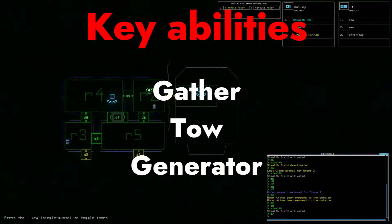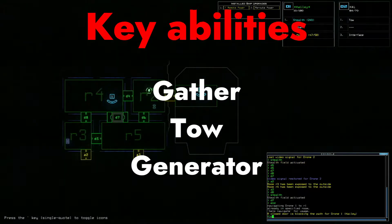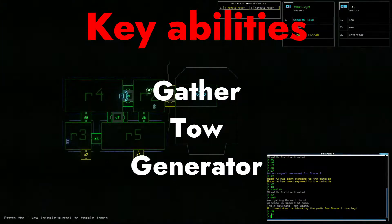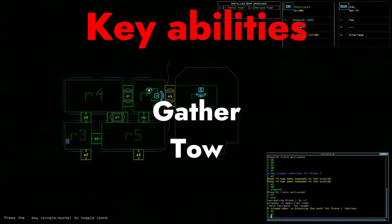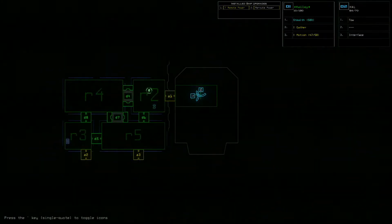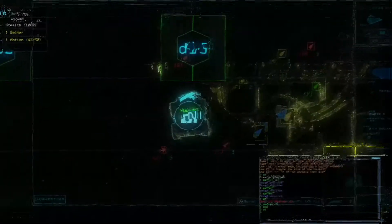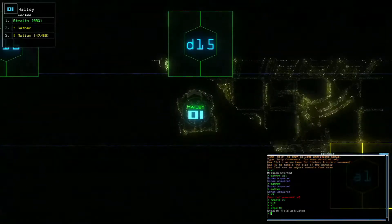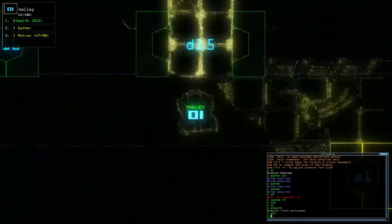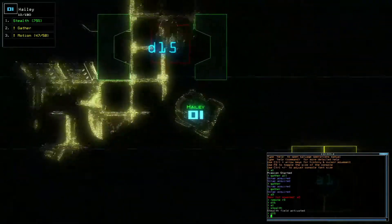There are a couple of abilities that are quite important to have. Gather is one of the most important because you won't be able to pick up fuel without it — you also need it to pick up scrap. Then there is the tow ability, which is incredibly useful: if you come across drones that can be used without swapping out parts, you can tow them back to your ship, and you can also tow back ship upgrades. Finally, you need either the generator ability or something that can power generators, because it's very difficult to play without the ability to power up sections of the ship and open and close doors.